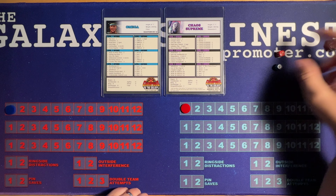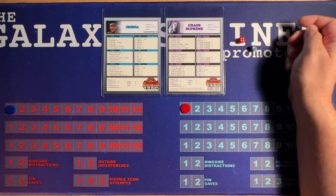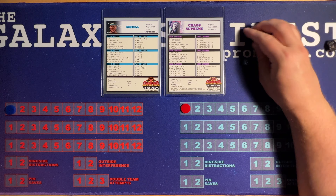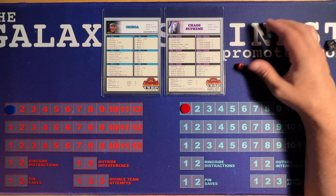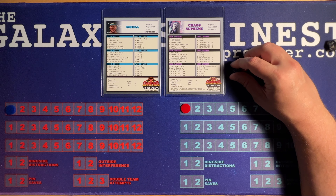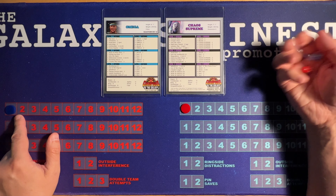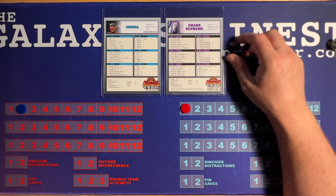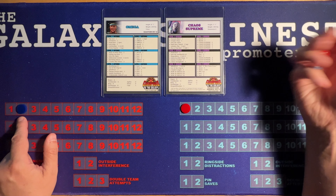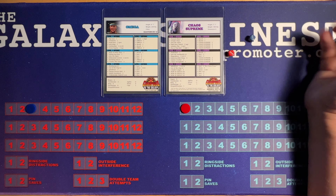They both roll a three — jockeying for position. Omega starts things off with a wrist lock against Chaos Supreme, which dazes him. An arm drag against Chaos Supreme, and Chaos Supreme reverses it and hits the Indestructible Drop — down three. Omega is not going to leave the ring, going to stay and fight. Should have left the ring — bow of defeat. No pin there, but Chaos Supreme fires right back with the Citadel Cudgel. We're rolling the pin — two or less.